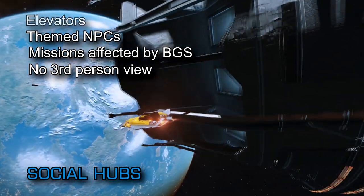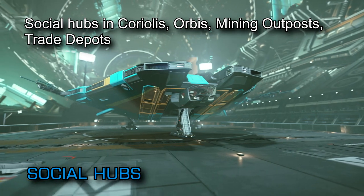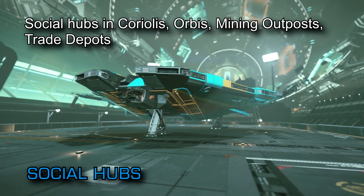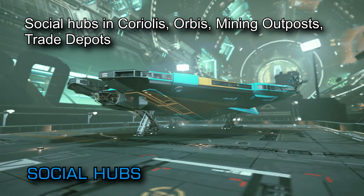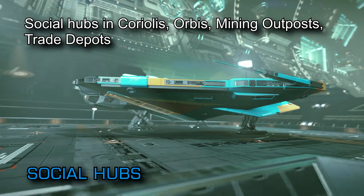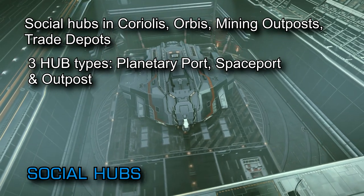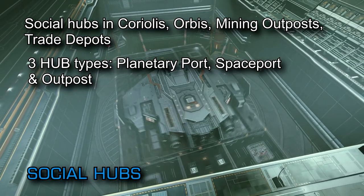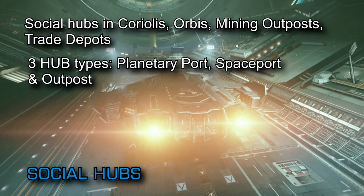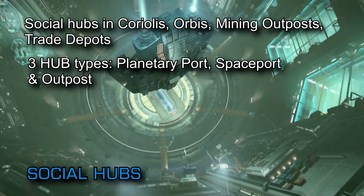As to which types of stations will include interiors, Frontier have answered: Coriolis, Orbis, Mining Outposts, and Trade Depots. There's no mention of the Ocellus Starports at this time, so we're assuming they just won't have the facility. There appear to be three types of social hub sized and styled to fit their surroundings: Planetary Port, Space Port, and Outpost. Low gravity planets and outposts in particular will be interesting to see, as they have no artificially generated gravity like rotating stations — we're assuming there will be some sort of magnetic boot solution, but Frontier have made no comment on that currently.